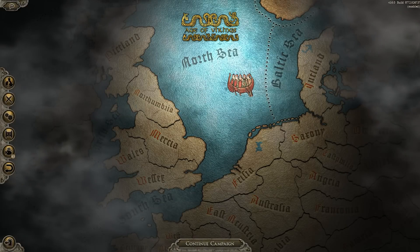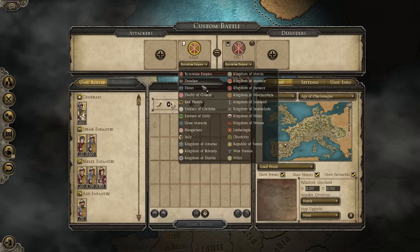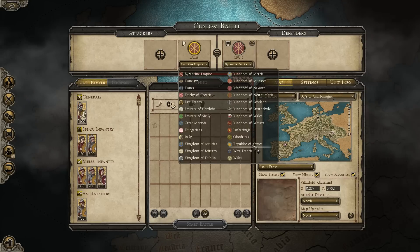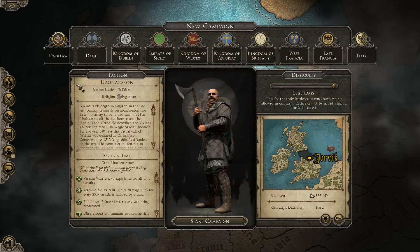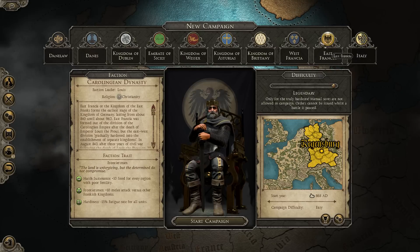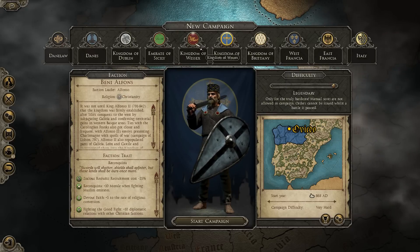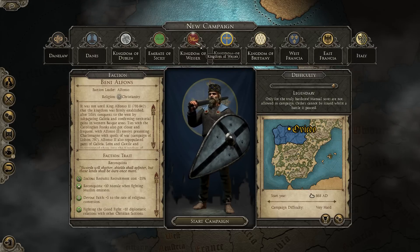Here we are at number two with a mod called Age of Vikings. Now with the Charlemagne DLC, we do approach the era of Vikings, when they struck across Europe — and some even say found America. Well, this mod completely does away with all of the other European factions in the Charlemagne DLC and puts them into Viking Age factions all throughout Europe — from Italy, the Kingdom of Wessex, the Danes — but it completely overhauls it and turns it into a Viking world, and shows off that aspect of how Europe was during that time period.